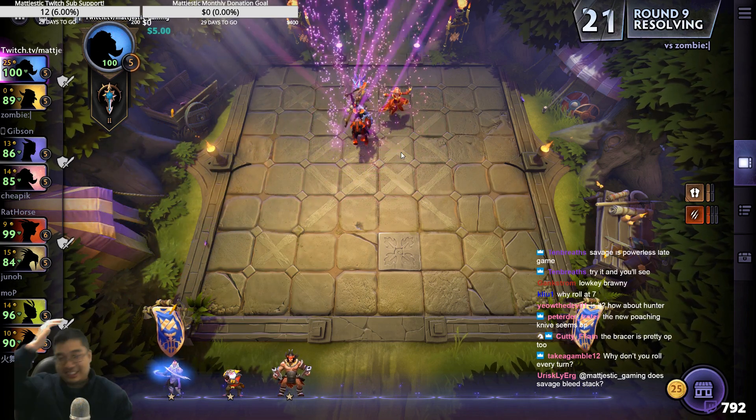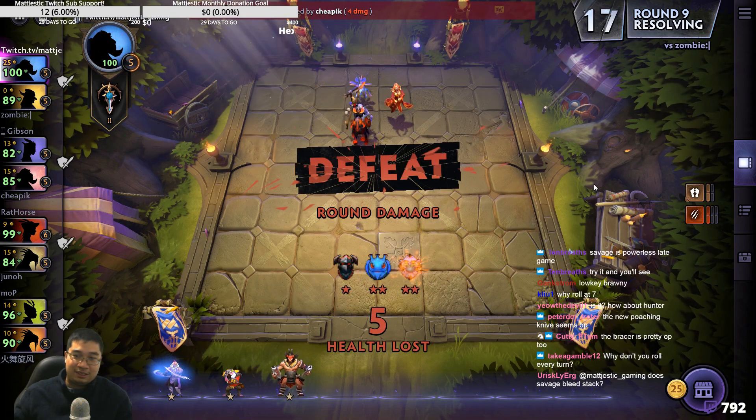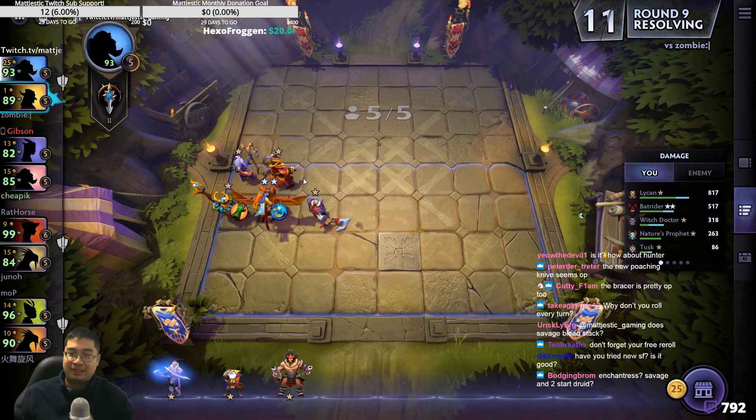A little trend. We didn't kill the Chaos Knight — so greedy. Savage bleeding only resets, it doesn't stack. That's the downside. I think from a different source it stacks, but the same one doesn't stack.